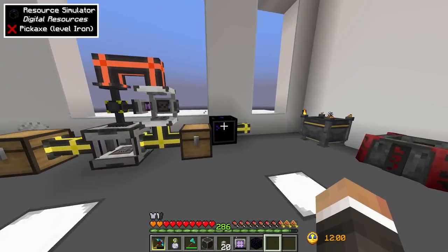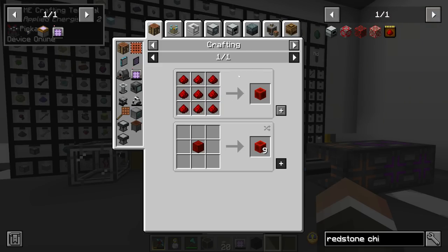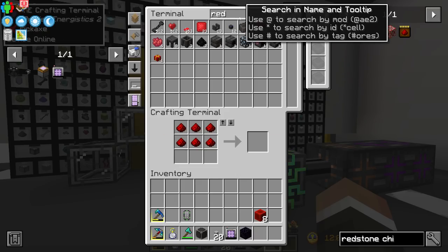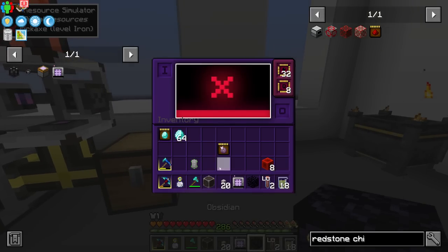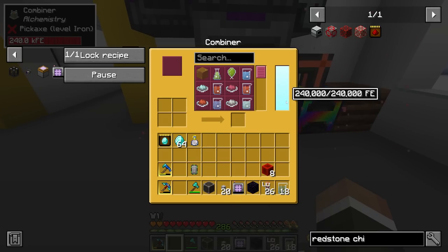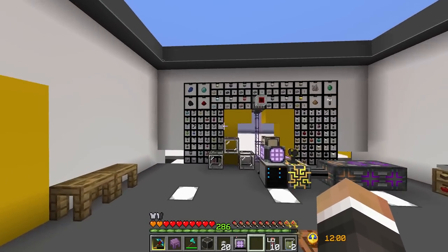We need eight blocks of redstone, which means 72 redstone. We currently have 78, so we've just scraped by. We're missing one shulker shell, lutetium, and calcium carbonate. We have calcium carbonate, but we need lutetium. We can use our chorus fruit chipset to get chorus fruit, drop those into the dissolver, and once we have at least eight lutetium we can craft another shulker shell, giving us our null chipset and then our redstone chipset.